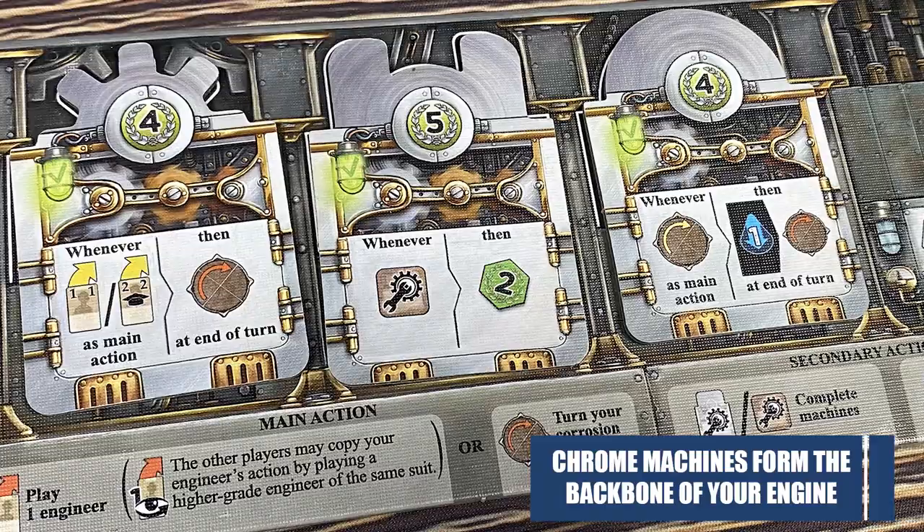You get a good combo going and think, 'this is my strategy,' but to get more chromes on the board you're limiting the number of spots. So if you want to add something new, you have to start changing your engine. When I played, I had a great engine going, but then I had to get new chromes and my engine was constantly changing. I had to keep adapting how I was playing the game — you're building something that continuously changes and it's always new.